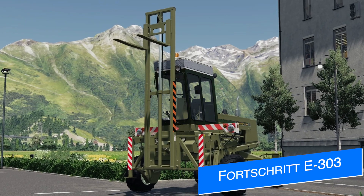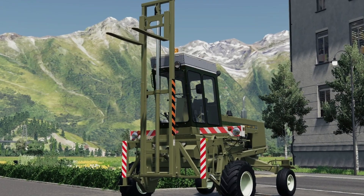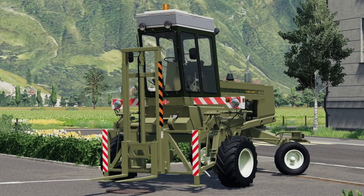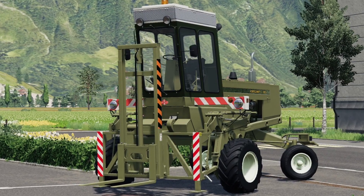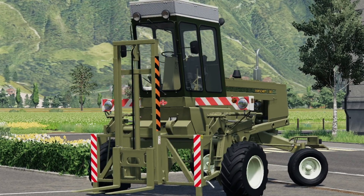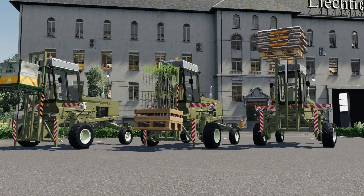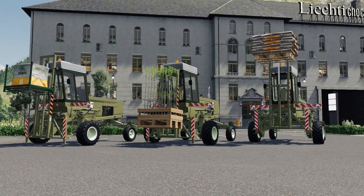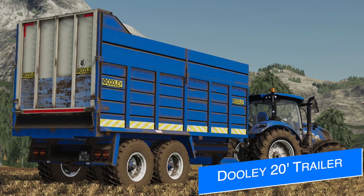Triple A Modding are back with us today for the first time in a while, working on an update to the Forster E303, which is known for being one of the first self-propelled mowers in Farming Simulator 19, for all platforms. This new update will include a new front loader forklift-style attachment that's going to help you move things around your farm more easily. It appears to be just an optional attachment, though there's a chance this could be a new model altogether. The tractor itself is pretty sturdy and easy to control, so this may be a really good option for those who want to move things around but don't have the right equipment yet. Keep an eye out for this one soon.